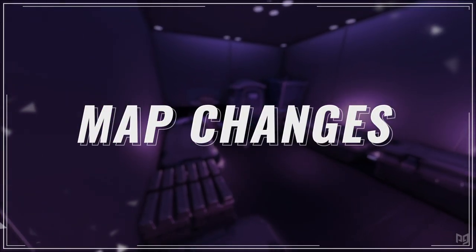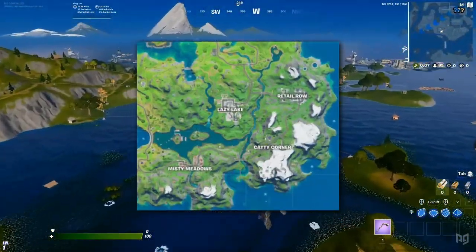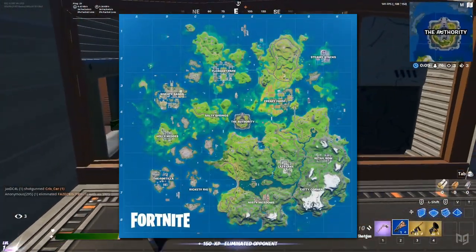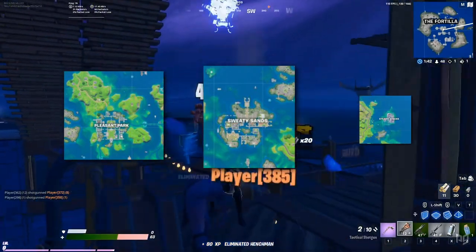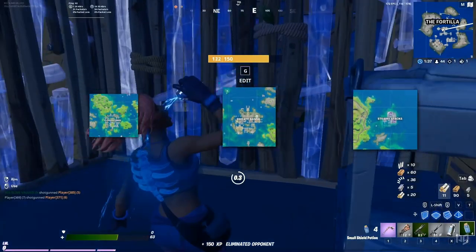Now obviously, the map has been almost completely flooded, with the only area not impacted by the flood being on the southeast side of the map. The flood water damage everywhere else is extensive, with vast areas of the map that used to be above water now completely covered by water. From Pleasant Park, to Sweaty Sands, and even Steamy Stacks, you'll be hard pressed to find an area that isn't a little soggy in this new season map.